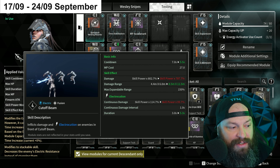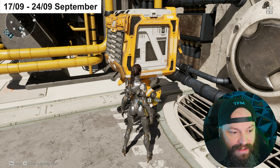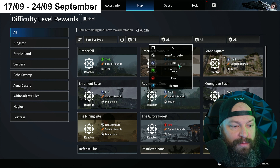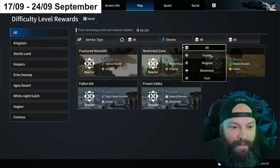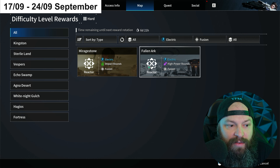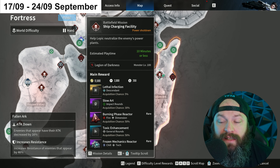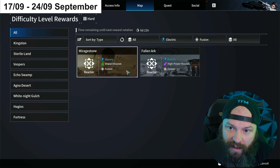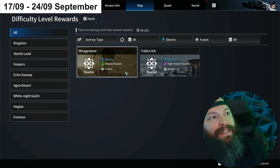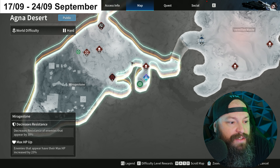Her skill-based builds aren't that bad - they're pretty good for mobbing. Her two damage-dealing skills, Cut-Off Beam and Flash Short Sword, are both Electric and Fusion. This is important because this week is a fantastic week to farm Electric and Fusion, which covers her. If we select Electric and Fusion, we get Mirage Stone and Fallen Arc. Fallen Arc isn't necessarily the best place to farm, but there are missions like Shipyard that give a decent amount. The real star this week is Mirage Stone, where we can farm an Impact Rounds version of her best-in-slot reactor - meaning a reactor you can have Nazai Stress mounted on, which is huge.